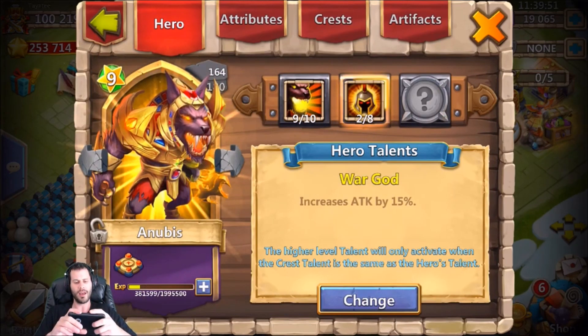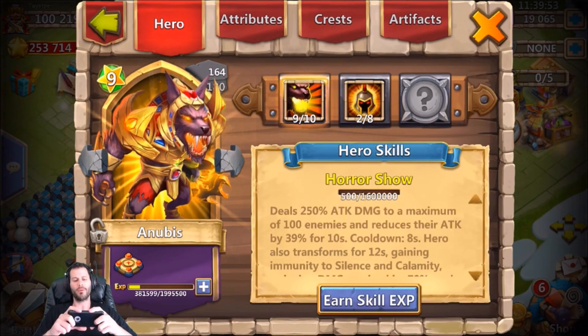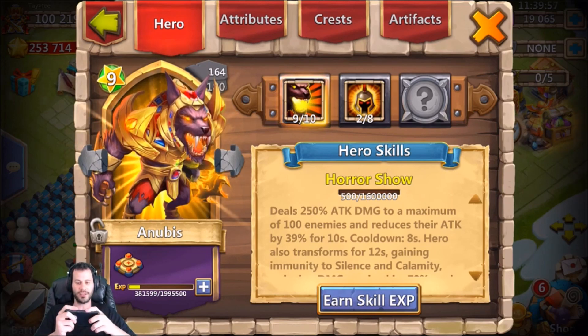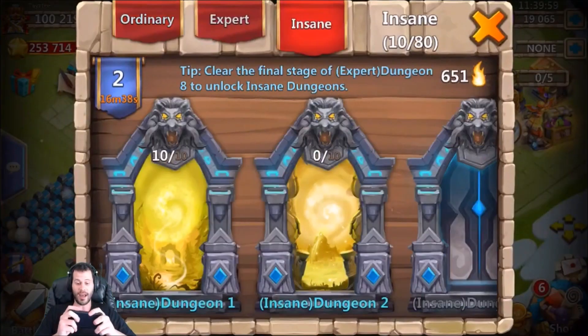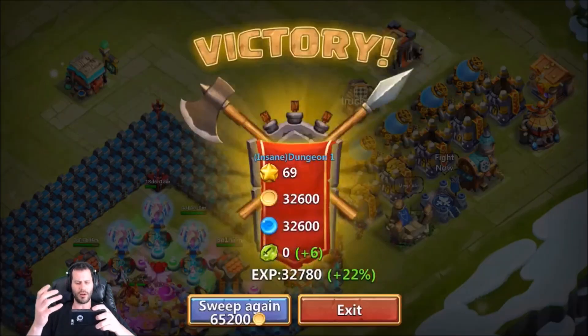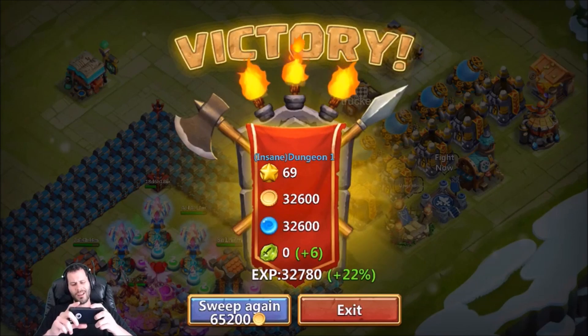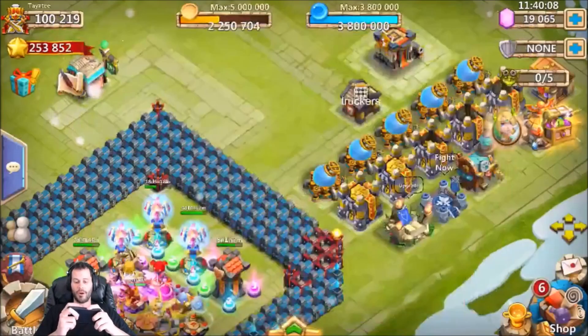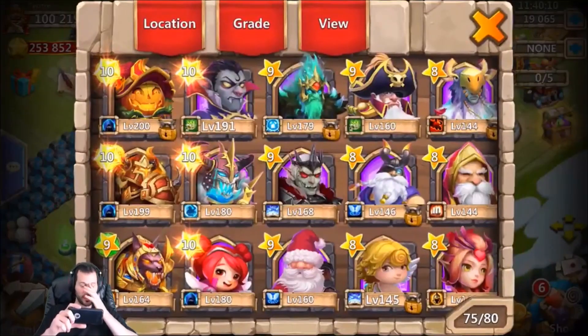The reason I haven't double-evolved my Anubis quite yet is because I don't want to just use my books to speed him up from 160 to 180. I'm going to slow roll it through HBM and dungeons, especially now that I'm sweeping the last dungeon of insane — it's giving me probably around 40,000 experience with the bonus per sweep. He's going to level up quite quickly, especially with sweeping HBMs as well.